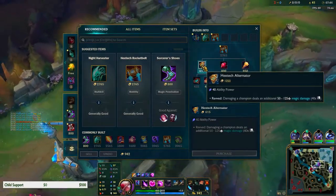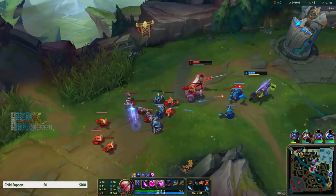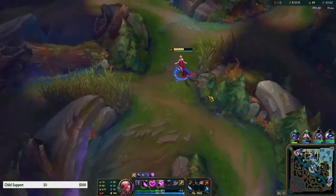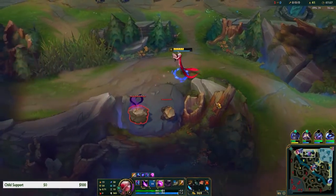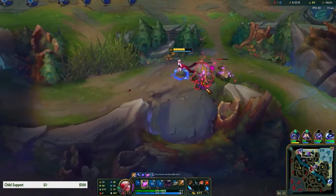Let's do a full clear here. We're gonna head top, probably do Krugs into red buff, and then we'll back to try to get the Hextech Alternator. Fiora is level seven, Shen is level six. We're gonna need some defensive pink wards.